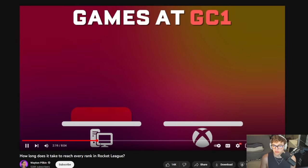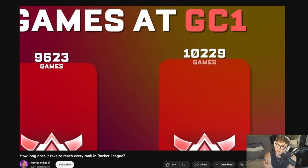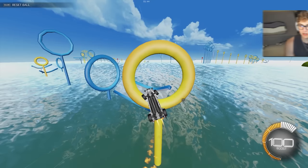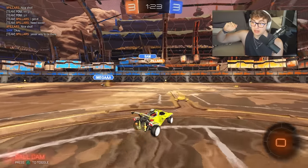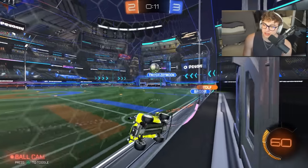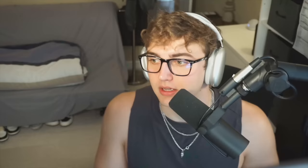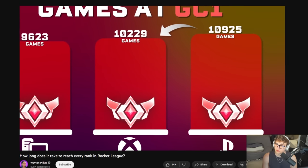PC players do rank up faster, but not by much. To get to GC1 on PC takes around 9,600 games, but on Xbox around 10,200 — about 6% faster. That makes sense given the slight advantages: workshop maps, training tools, and faster speeds. But I think this margin would expand closer to SSL — if you tried to stay on console forever, you'd see a big gap. So if you're on console and below GC, you can keep playing fine, but once you hit GC1 and want to keep climbing, consider switching to PC.